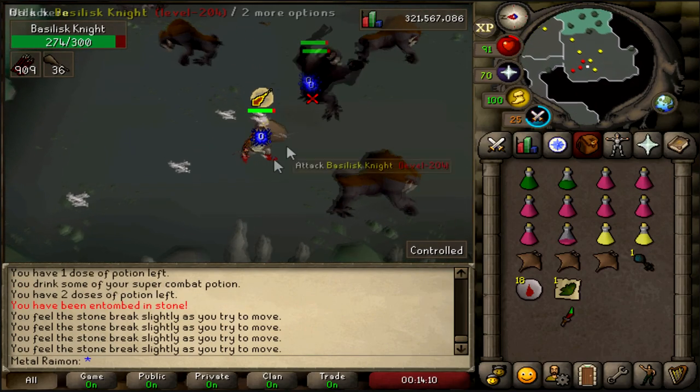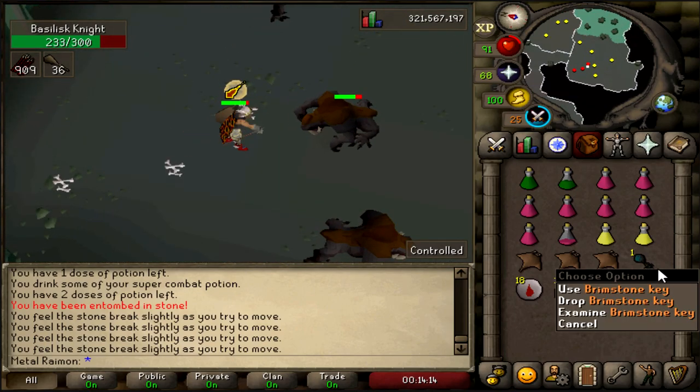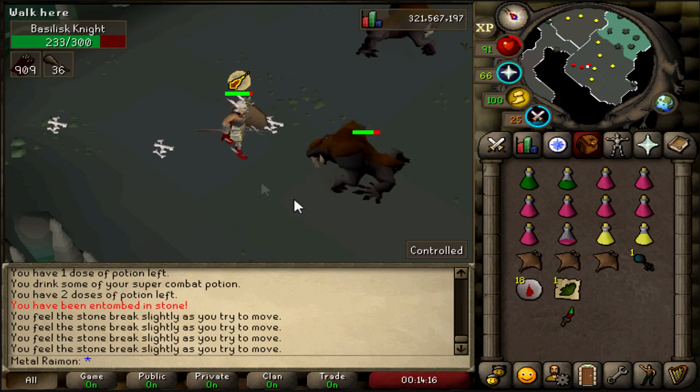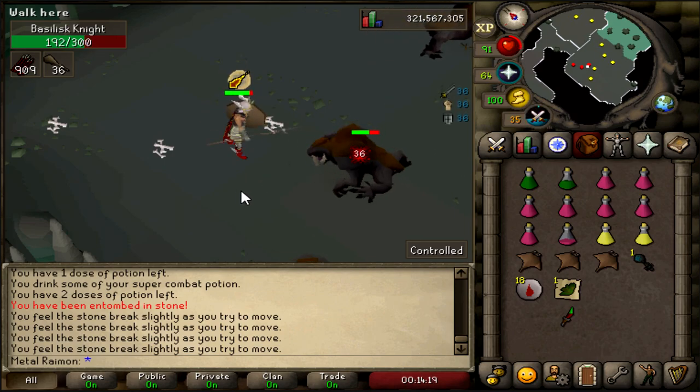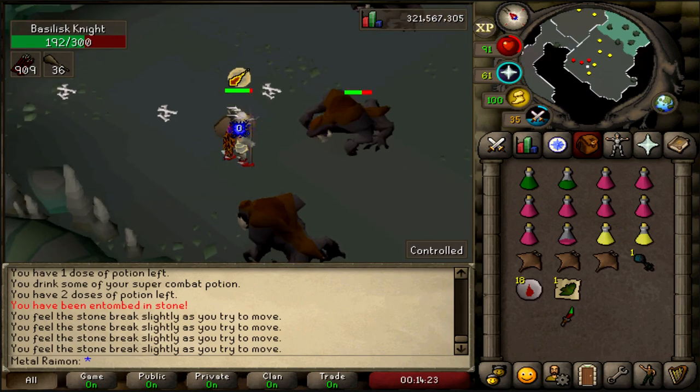Okay, this is interesting — we just got a Brimstone Key from that. Oh, I can dodge this stone thingy? That's great. We just got a Brimstone Key. I'm not on a Slayer task, so I don't know why they would drop it, but I guess I'll gladly take those. I guess that's in a recent update that I haven't checked out — Bug Fixes, Quality of Life updates, etc.